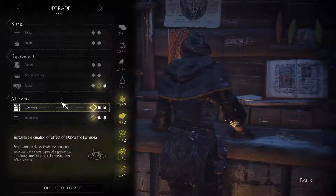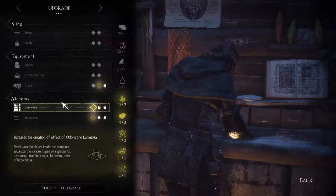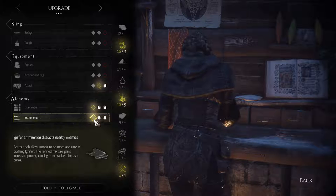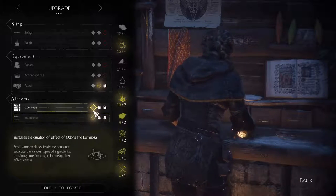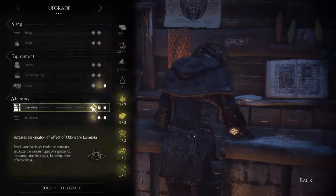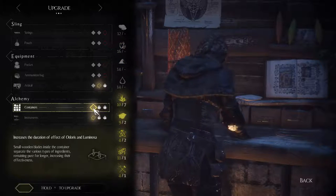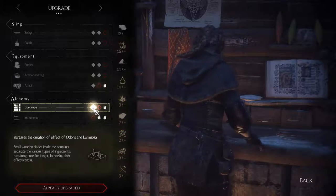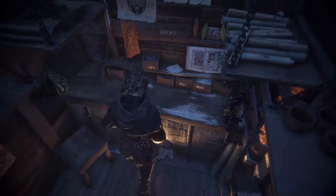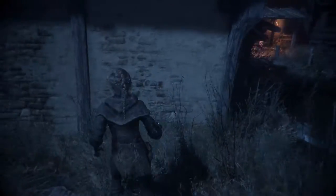Okay, so we can - ooh, alchemy! Increases the duration of effect of Odoris and Luminosa - very nice. Instruments - Ignifer ammunition distracts nearby enemies. Okay. And at rail, Amicia no longer needs a workshop. I like this one - the containers. Well that looks a lot better. Excellent. Very good. And that's back to the thing. But all of these guys are dead.